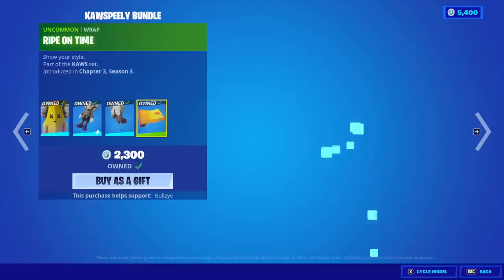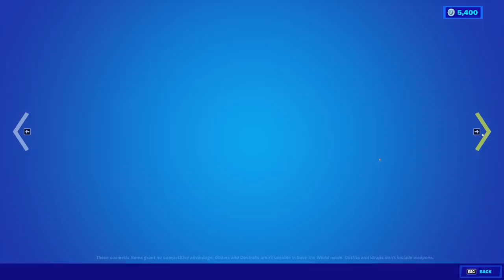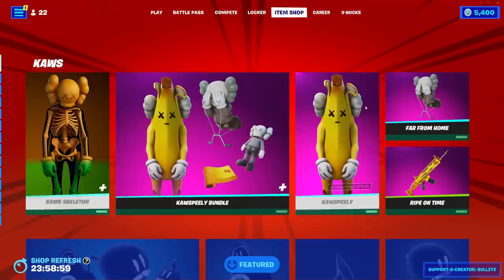We have the Far From Home Glider, which I think is actually really neat. And then we have the Ripe On Time Wrap, which I'm just not super crazy about. But still, I'm grateful I got this early — so thank you Fortnite for sending it my way. I'm just not sold on the skin. The back bling and glider are the best part of this set, without a doubt, in my personal opinion.